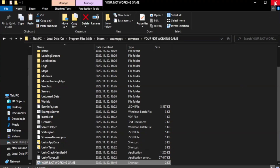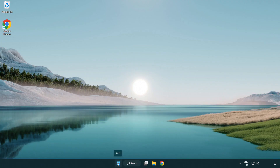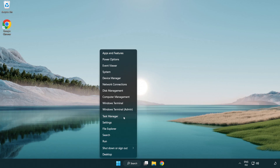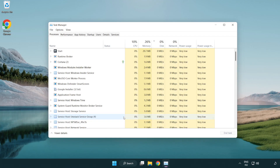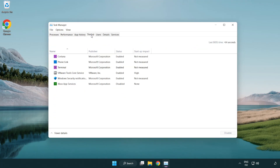Click OK and close the window. Try to play the game. Click Startup and disable unused applications.